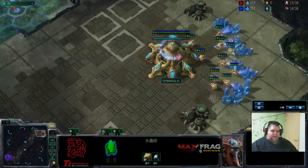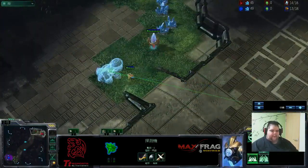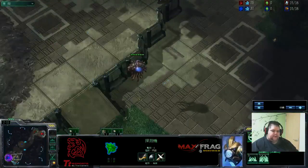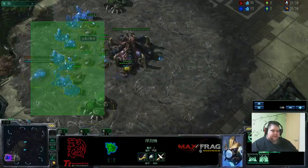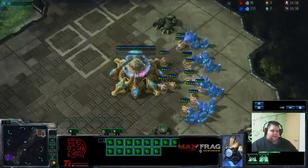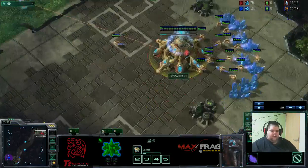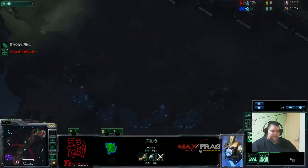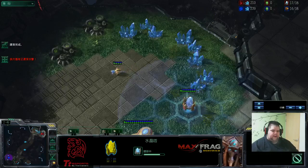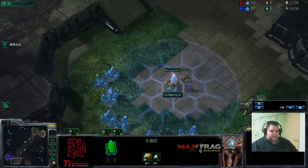Right now I scouted on 9, learn after the pylon. 14 forge, keep producing probes. It's really important to try to delay the expansion. It doesn't always work out, but you get to try. I delay this expansion, I'm moving my probe to the third, which basically tells him you have no choice but to have a delayed expansion, because I'm not going to cancel this pylon right here.